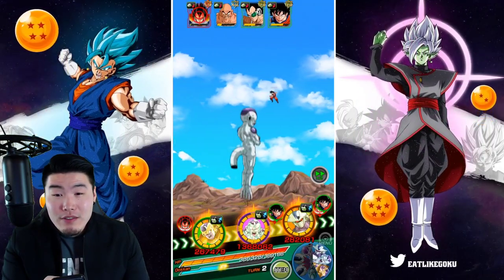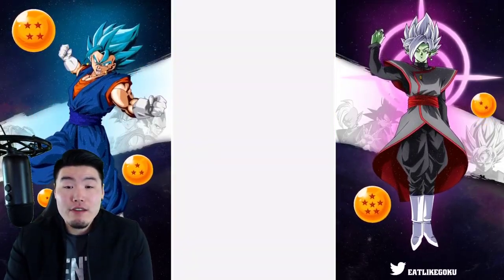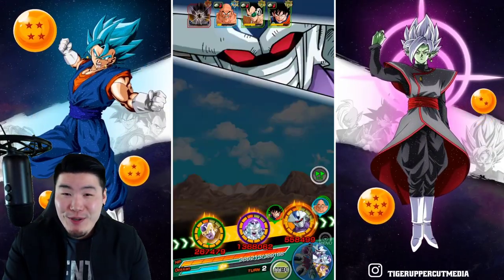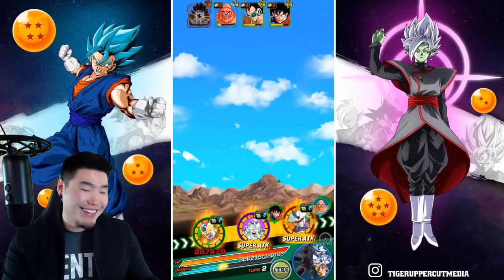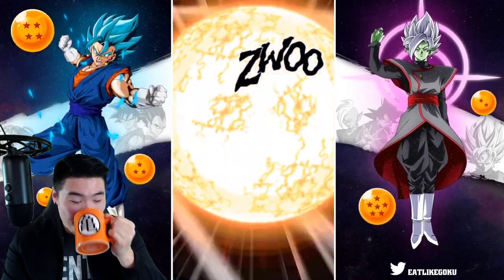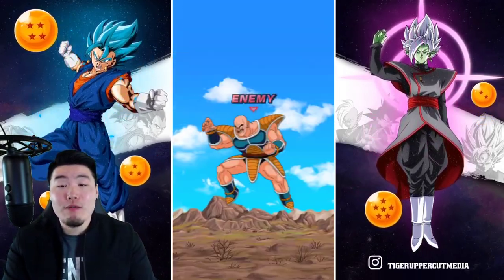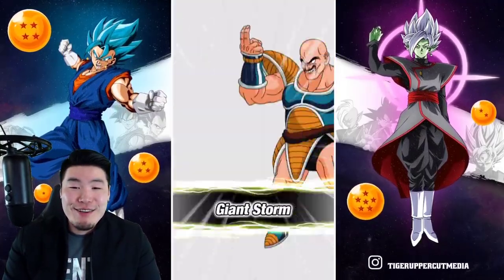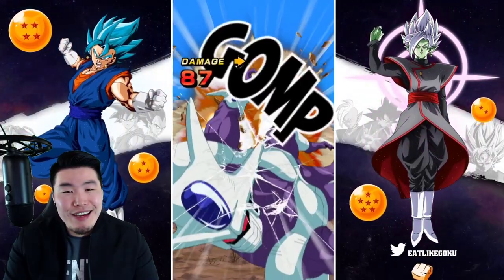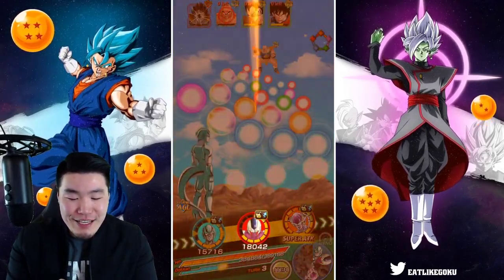He has a sliver of HP left even though Cooler has the type disadvantage. This is definitely going to finish things off. He's dead — I wasn't really sure. Nappa is still alive — what a douche. With the Nurse Chi Chi, they shouldn't hit too hard. 114 — double super — I don't care. 87. Nice try.